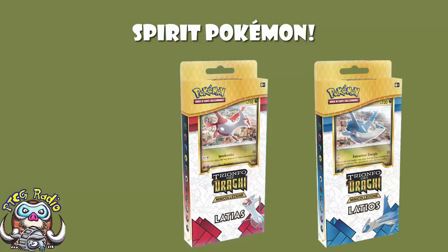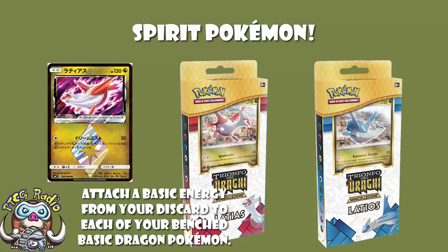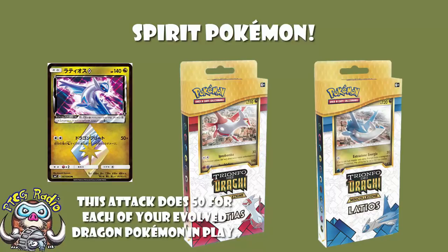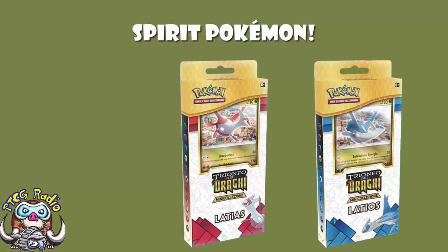We've got some images of Latios and Latias. Latias — my baby daughter's spirit Pokémon — has a Prism Star coming, which allows you to attach one basic energy from your discard to each of your benched basic Dragon Pokémon. Latios also has a Prism Star, which does 50 damage for each evolved Dragon in play with Double Colorless Energy. I told you these wouldn't be the Dragon Majesty promos — they're in Sun and Moon 7 proper — and these promos were likely to be different. Vindication! These images revealed by Pokebeach.com are new and exclusive promos.